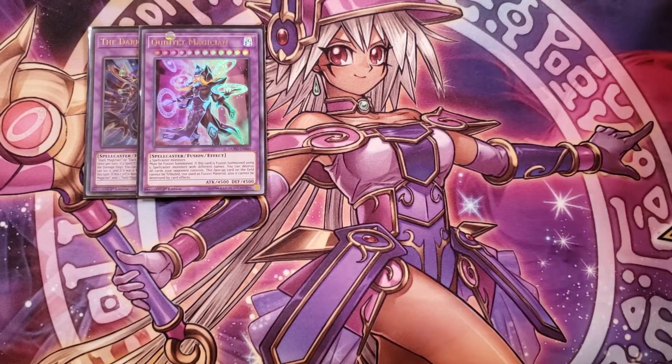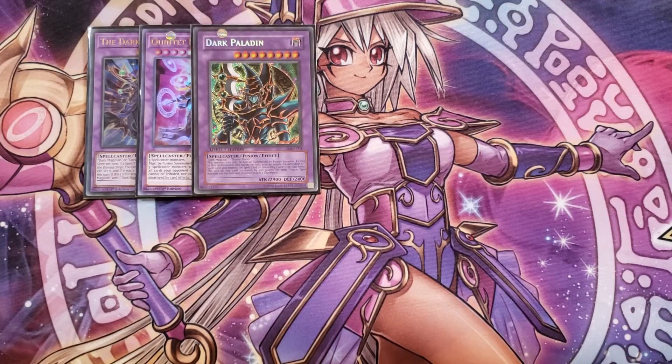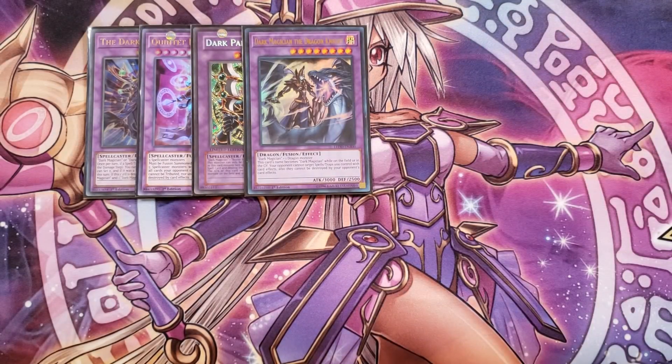We play a single copy of Quintet Magician — it comes out infrequently, but with Magical Eyes Fusion it's devastating, because if fusion summoned using five spellcaster-type monsters with different names, you destroy all cards your opponent controls, and it can't be tributed, used as fusion material, or destroyed by card effects. Opponents need to swing over 4500 attack or use a non-targeting banish effect. We play one Dark Paladin, usually summoned with Eye of Timaeus, and one Dark Magician the Dragon Knight summoned with Eye of Timaeus or Polymerization plus Keeper of Dragon Magic.